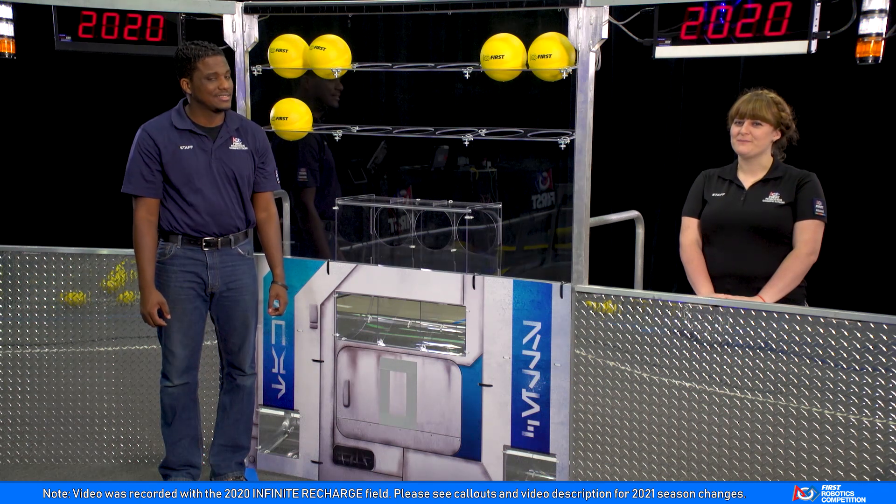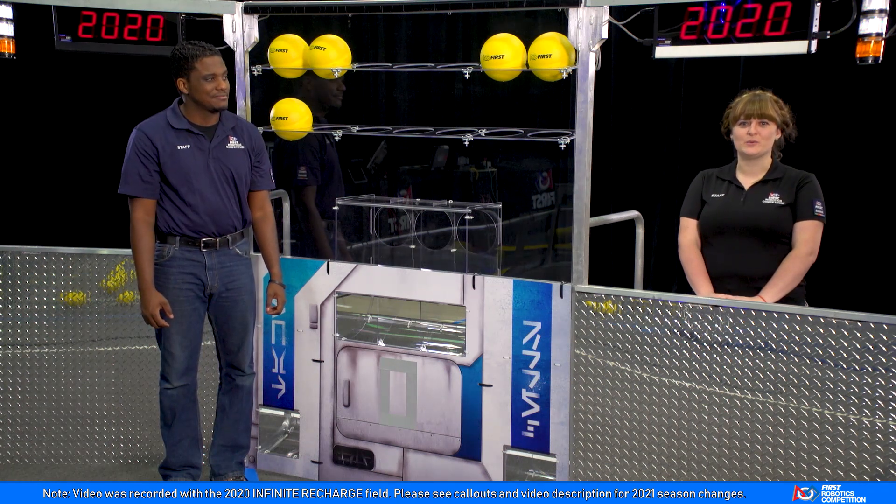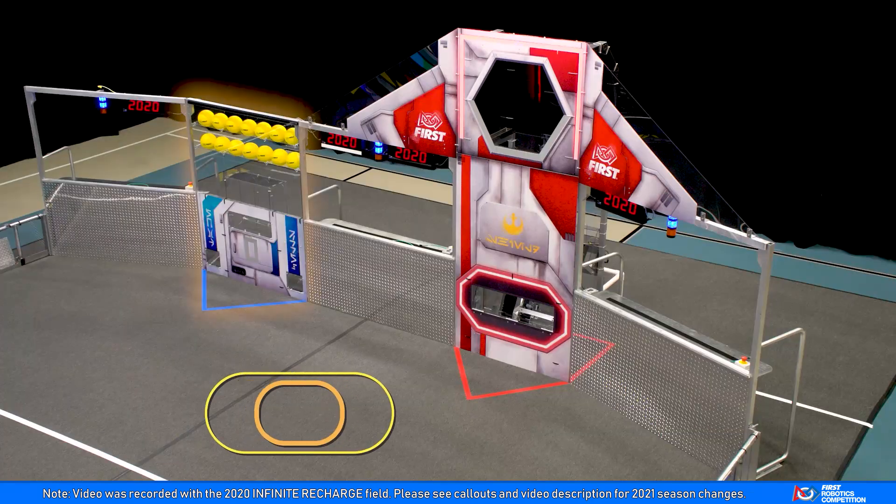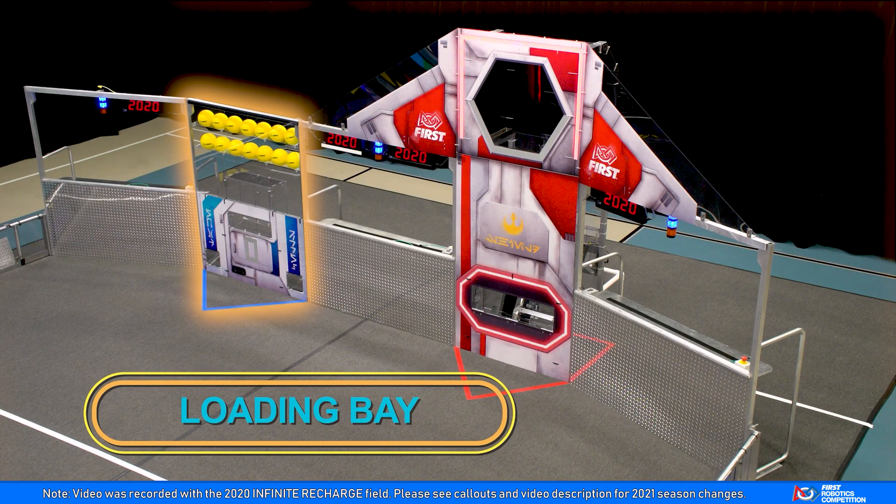Hi, I'm Malcolm. And I'm Fiona. We're going to tell you about the loading bay, which is where human players deliver power cells to droids on the field. There's a loading bay between driver stations 2 and 3 of your alliance wall.